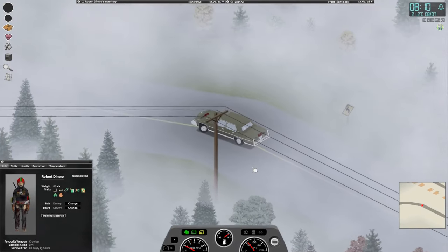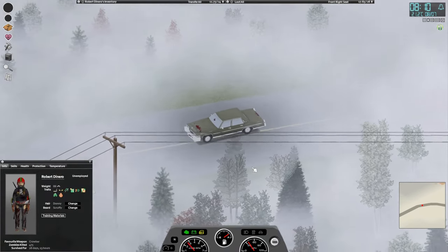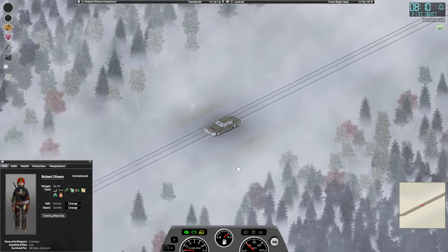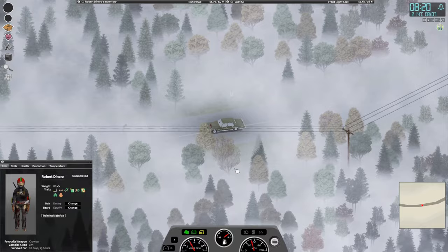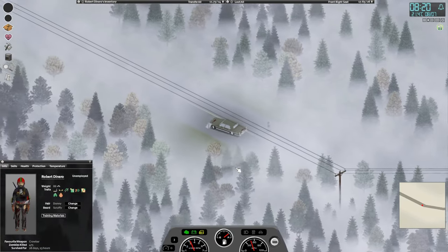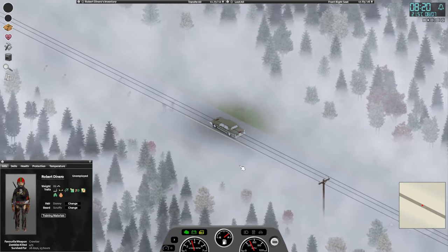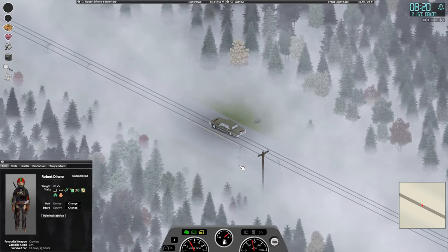Welcome back guys, we are on our way down to the warehouse, our soon-to-be home. In between episodes I have leveled us up in carpentry so that we are now level six carpenters, which is wonderful. We do now have the ability to put up stairs and stuff, which I want to do — so that's what we are going to be doing today.